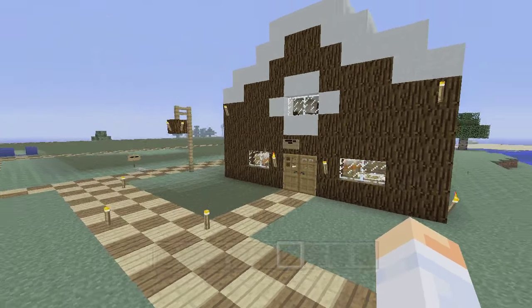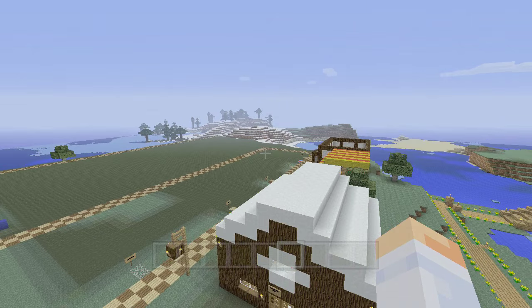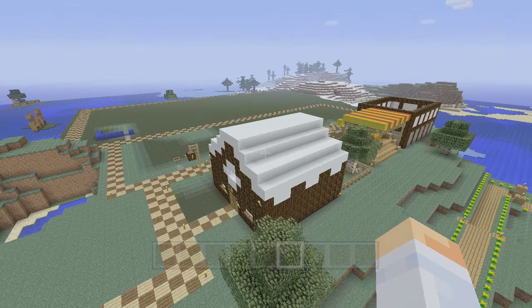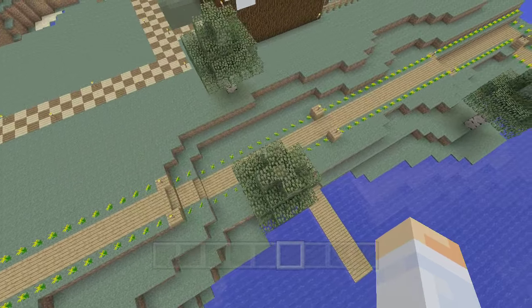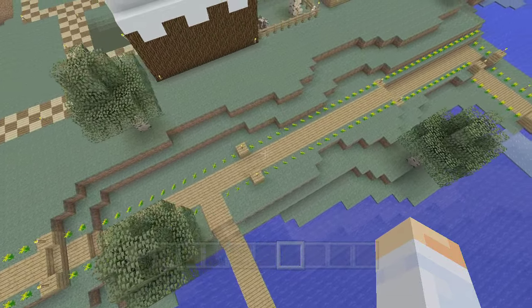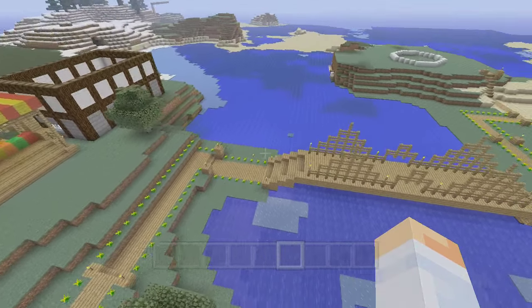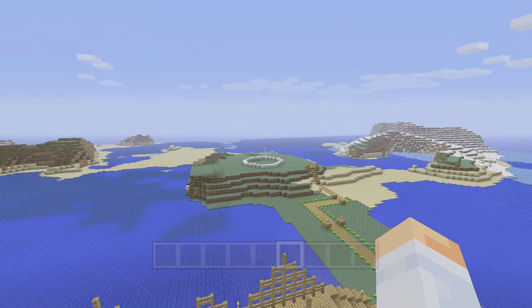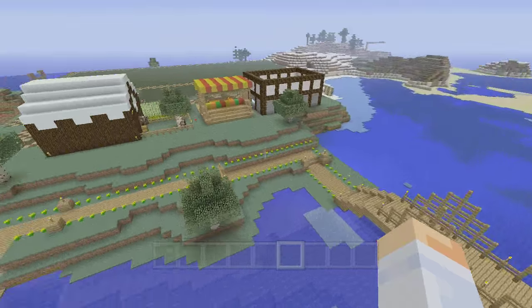I'm here in my Stampy download seed, where I'm building stuff to verify that it's exactly where it needs to be before I give you guys instructions on it. As you can see down here, I've completed the pathway. I've got the bridge here and the pathway over on the island, and the basic location of the lighthouse is kind of there, so that's going to be coming up soon.